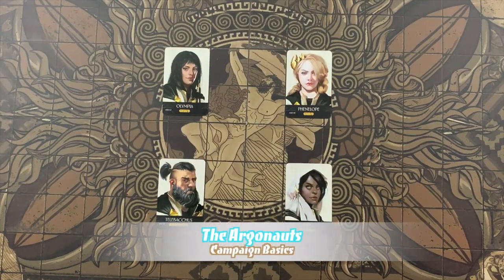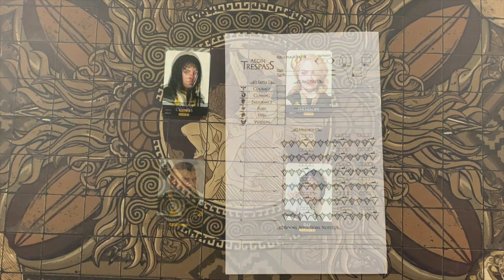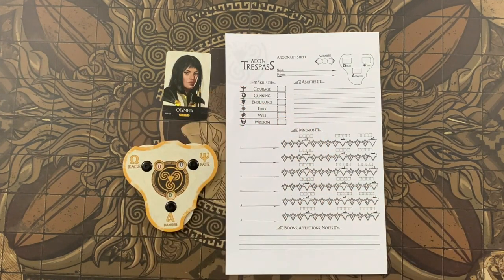In Aeon Trespass Odyssey, players take the roles of newly awakened Argonauts — the only people capable of controlling the mighty Titans. There will always be exactly four active Argonauts no matter how many players participate. If you play with a smaller group, distribute the Argonauts between players as evenly as possible. The player controlling a given Argonaut always has the final say in all decisions regarding that Argonaut. Each Argonaut has their own Argonaut sheet, an Argonaut portrait card, and a triskelion dial.